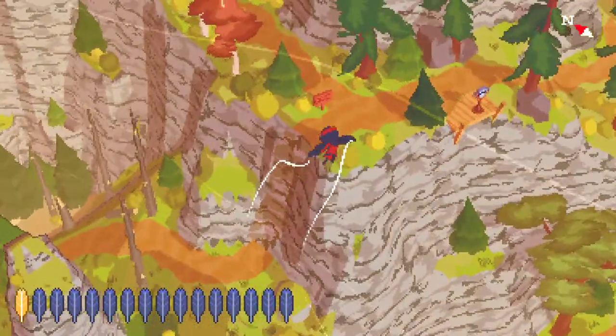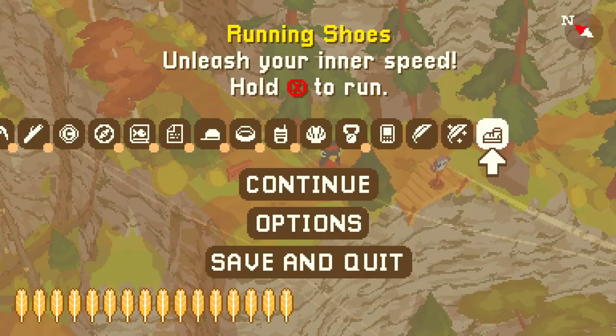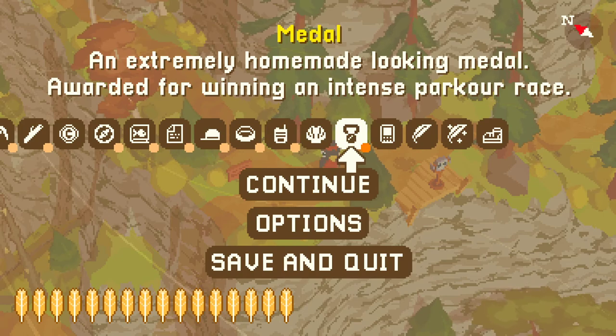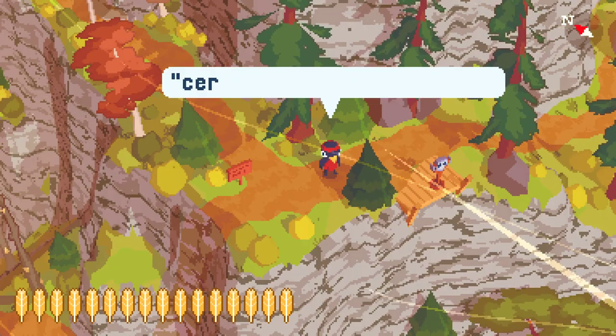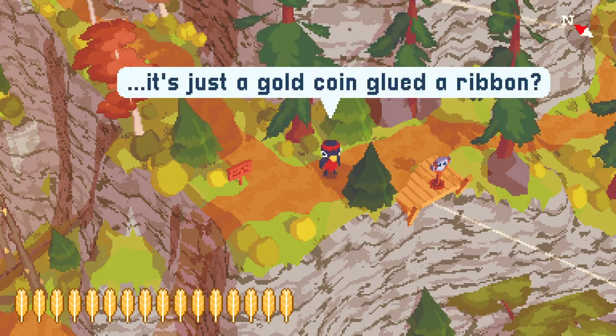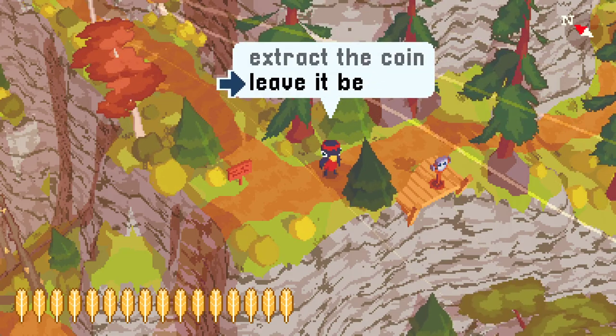Now let's do a bit more treasure hunting this episode. I think what we want to do — there are 16, so four more. Let's inspect the medal. It says 'certified better than April.' It's just a gold coin glued to a ribbon. No, leave it be.